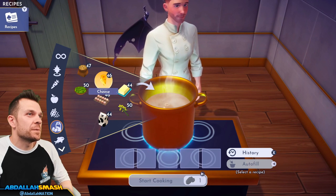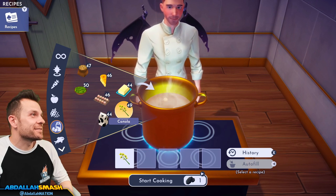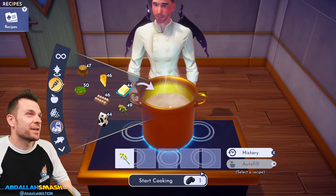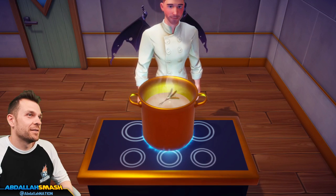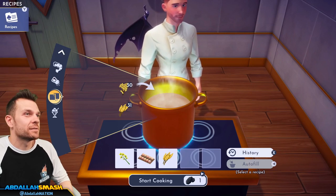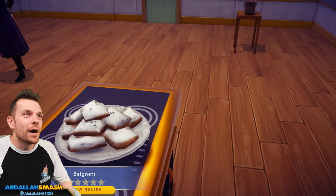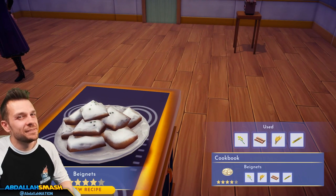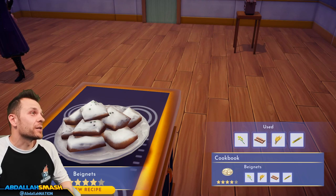Next up we're going to make some beignets — any of you guys from New Orleans? Wheat, egg, sugar cane. Powdered beignets! None of them are in the shape of a Mickey head though — that's kind of a miss. You can easily make Mickey beignets from Disneyland.